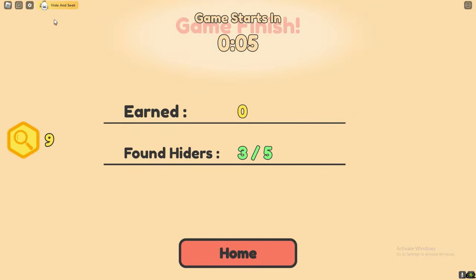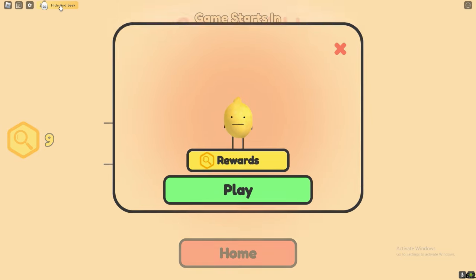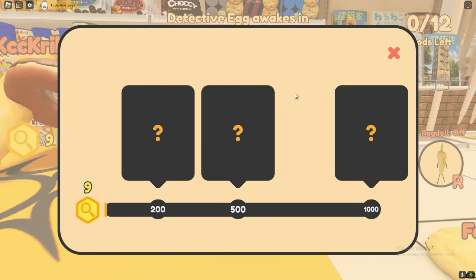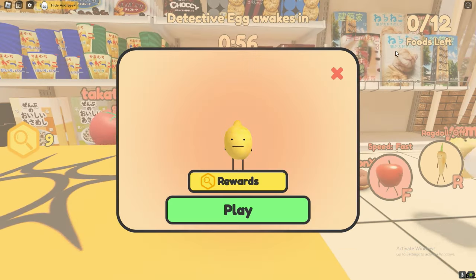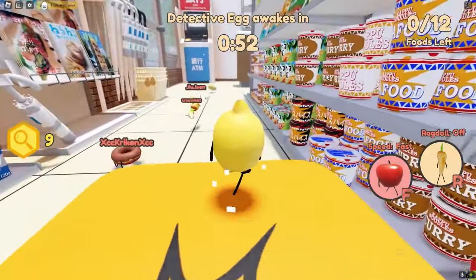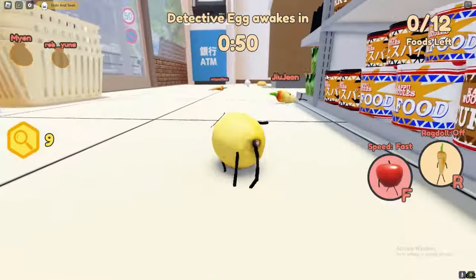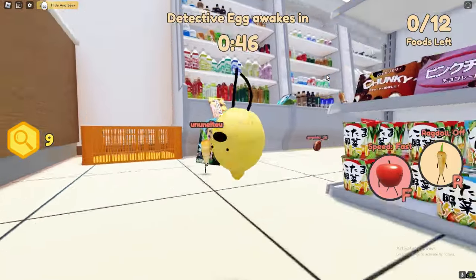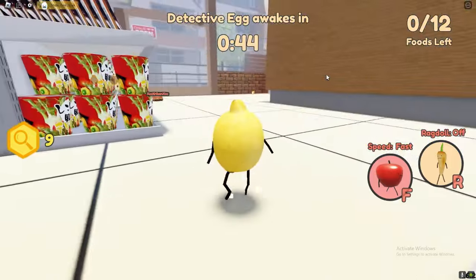First things first, I'll show you how to get the easy ones. If you go to Hide and Seek and click Rewards, you'll get three skins. I'll put those on the screen right now — we've got a leek, an egg, and some sort of other food item.